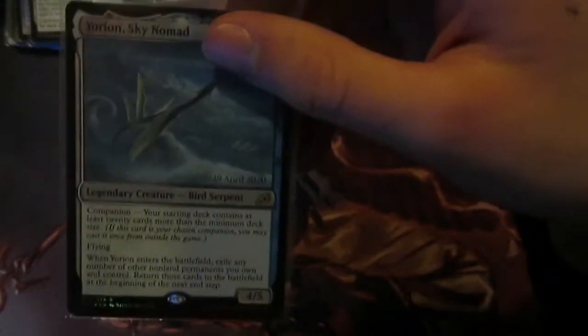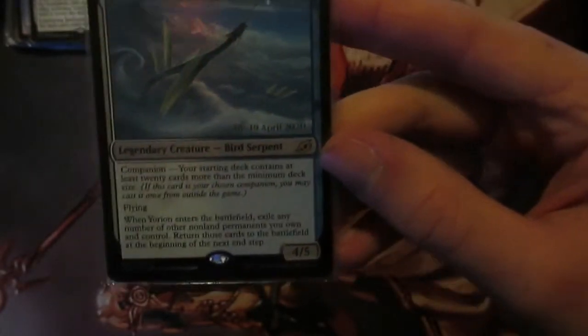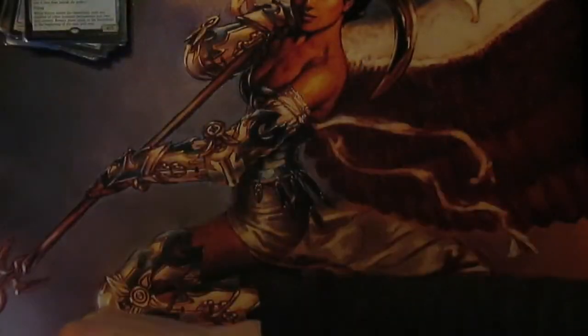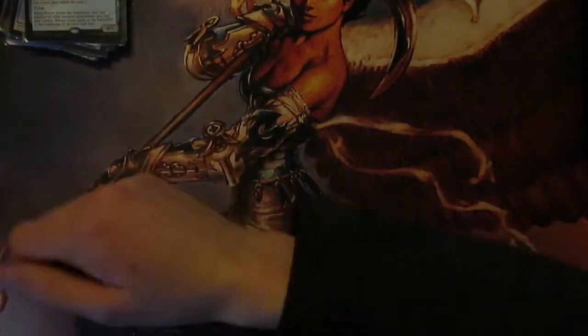Next we have Yorion Sky Nomad - costs three and double Azorius, and we don't care about the companion clause. When it enters the battlefield you exile any number of target non-land permanents you control and return those cards to the battlefield at the next end step. So that can also be used to untap mana rocks if you want to use them again, and also reset a Conjurer's Closet if you want to.